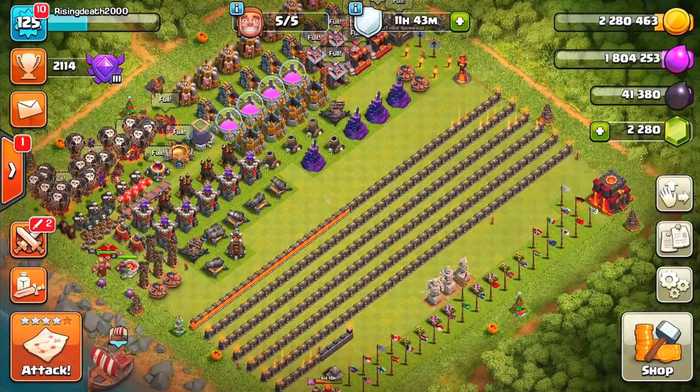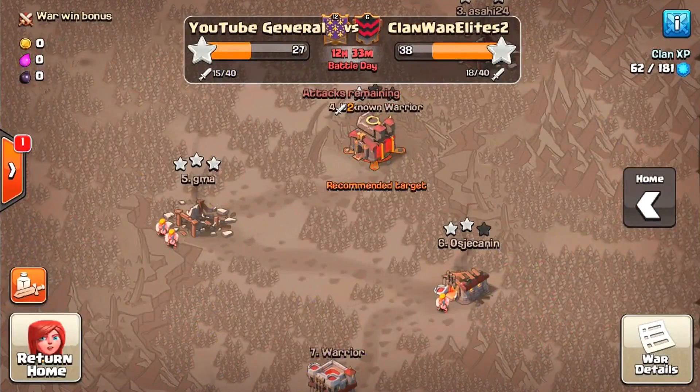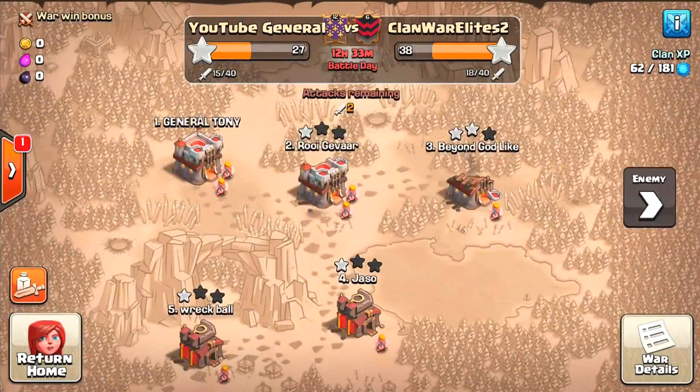Before we get into the mass wizard fun attack, I want to do one of my war attacks. I still have to do both war attacks, most likely only the first one today, and I may update you on the second one tomorrow. Our target is number seven — a town hall 11 base, and you're going to see it's an engineer base.